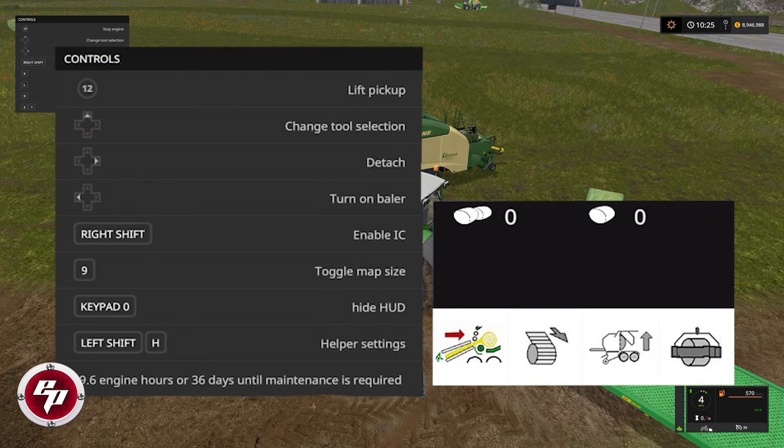The last tip I want to share: above your vehicle HUD in the right corner of your screen, the Krone Ultima baler adds its own little HUD. That's going to give you your bale counts, tell you what's going on in the chamber, how full it is, and how long before that bale is ready to be put on the wrapping table. If that gets in your way and you'd like to take it off your screen, you can toggle it on and off by hitting keypad zero — not the zero in your number row, but on your keypad.